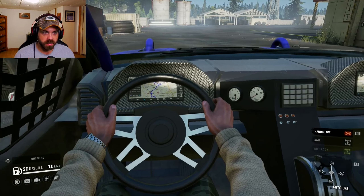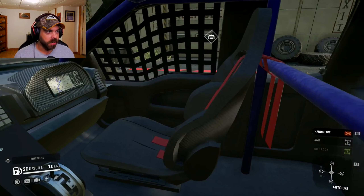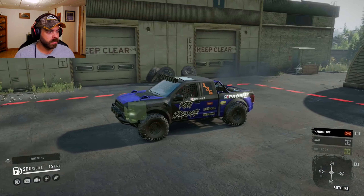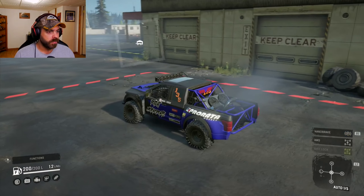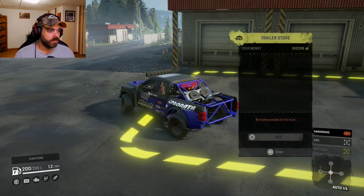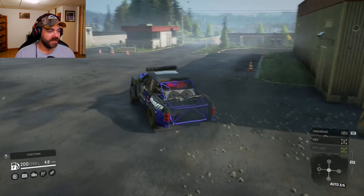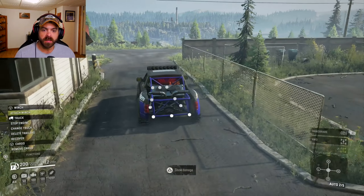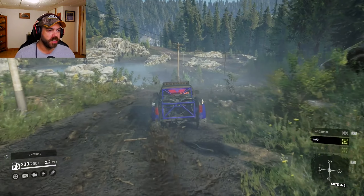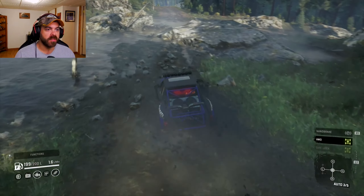There's a little GPS dash in there — it actually looks kind of cool inside. The diff lock is on all the time, which is nice to see. No trailers — kind of figured that, but you never know. Let's put it in full-wheel drive right away. The suspension is really soft and good — quite flexy. Let's see how it does on the washed-out river.